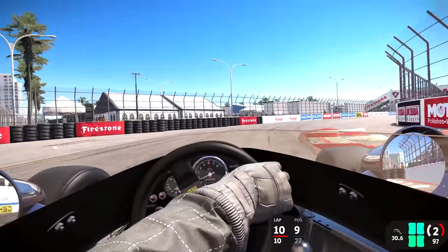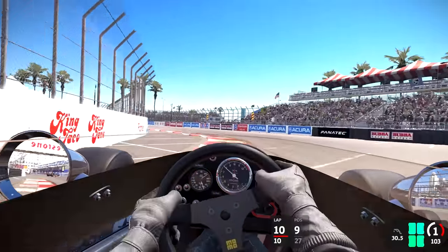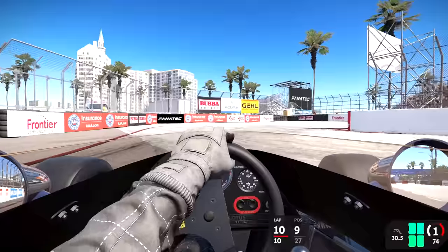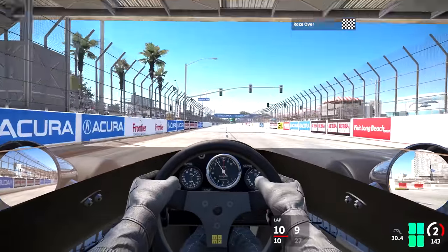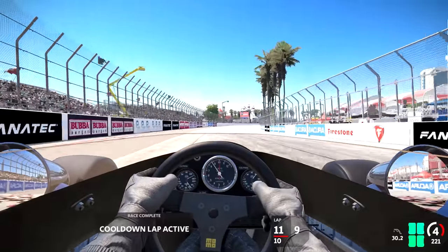Help brake him into the right-hander — understeering. Down to first gear, use all the curbs on the inside, into the hairpin for the final time. Come to the line — finish in ninth from 27th! Not too bad at all.